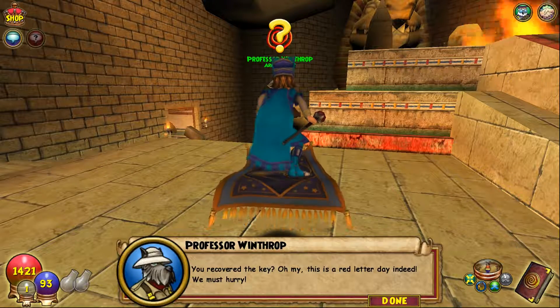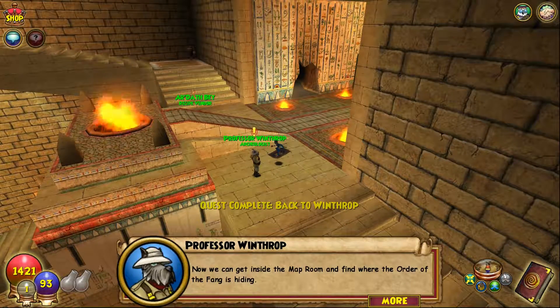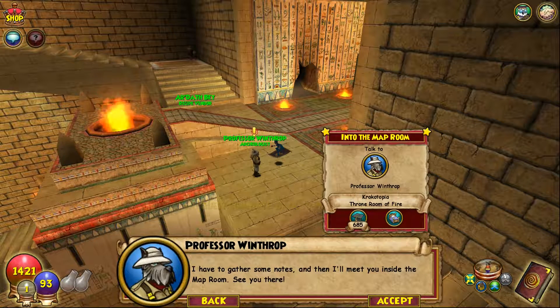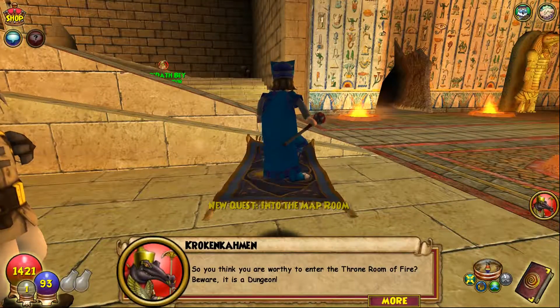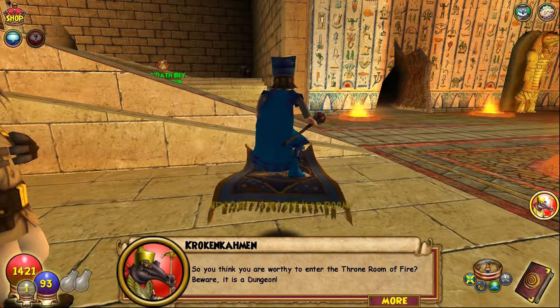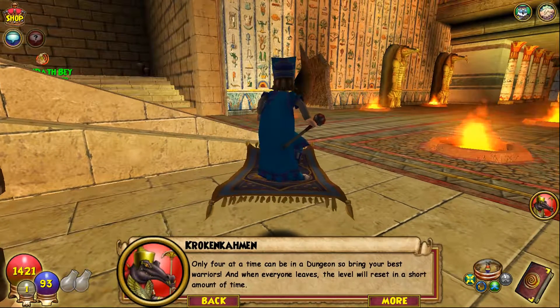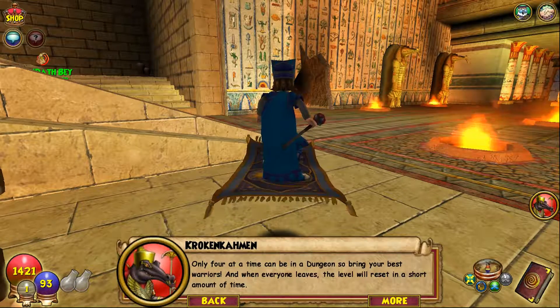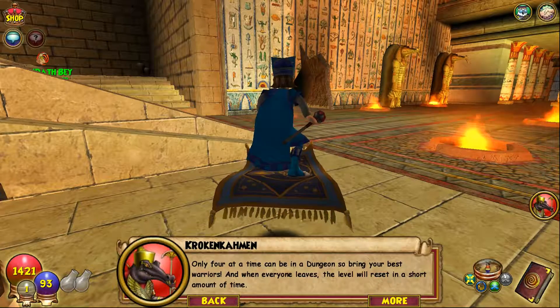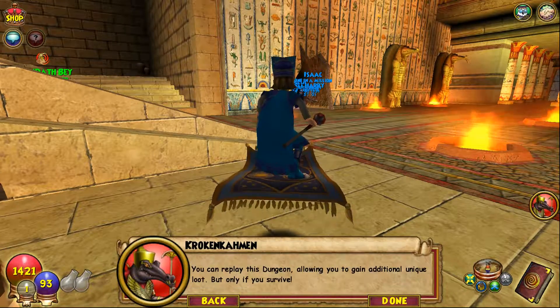In-game dialogue: 'You recovered the key — oh my, this is a red letter day indeed, we must hurry! Now we can get inside the map room and find where the Order of the Fang is hiding. I have to gather some notes and then I'll meet you inside the map room.' Then a warning: 'You think you are worthy to enter the throne room of fire? Beware, it is a dungeon — only four at a time can enter. Bring your best warriors, and when everyone leaves the level will reset in a short amount of time.'